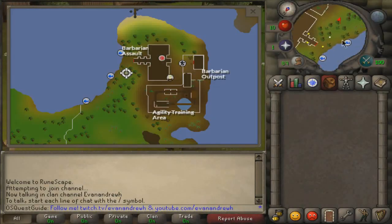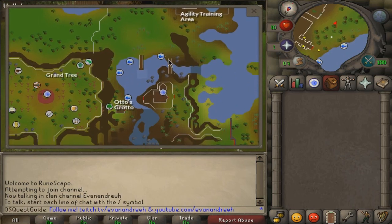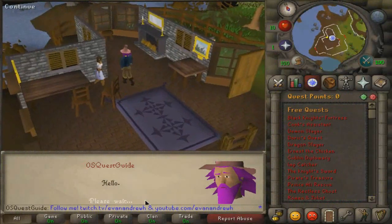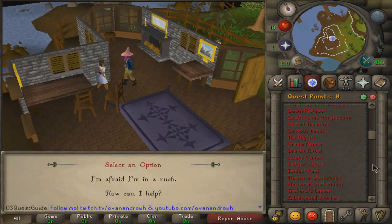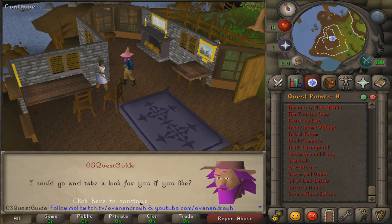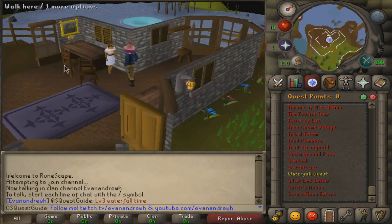Start off here in Barbarian Outpost, and you're going to want to walk down to the quest spot right there in Baxtorian Falls. Once you get here, talk to Almera. Say 'how can I help?' and your quest will start.